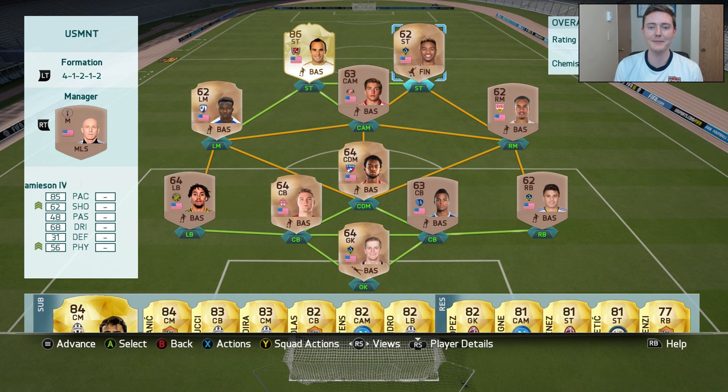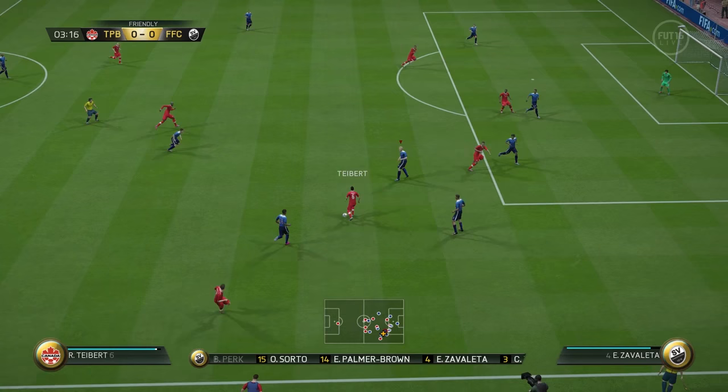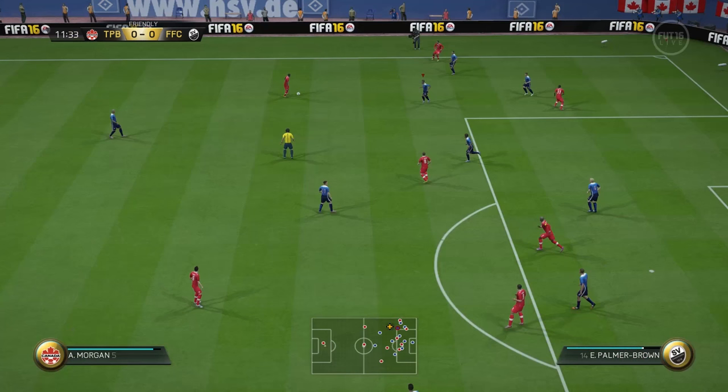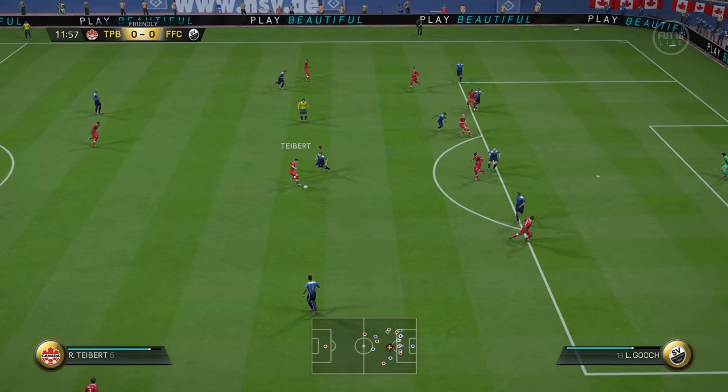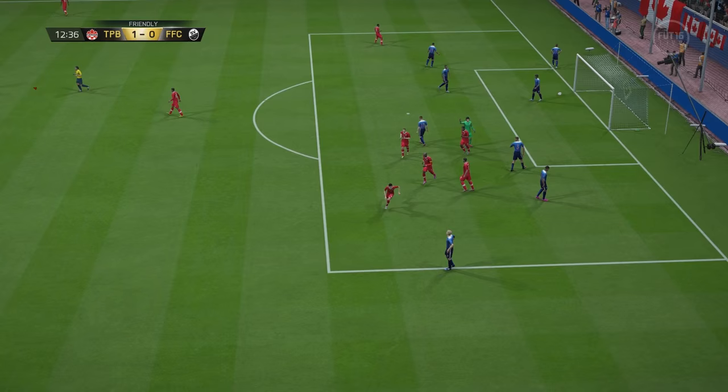Our final match will be an interesting one — a full Canadian side. It's going to be USA versus Canada, which is a fitting way to end this episode. He had a pretty nice team — Hutchinson was his highest-rated player, a rare gold and possibly an inform. He knew how to defend and create chances, finding a middle player who slips it by our keeper. Now it's Perk in net — I was expecting a rare bronze keeper to pull off some saves, and he did make some early on.